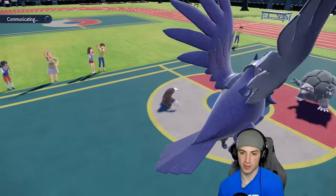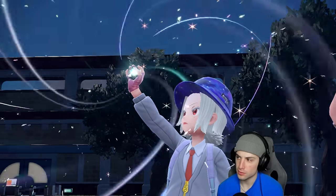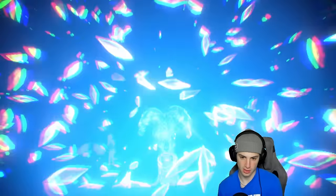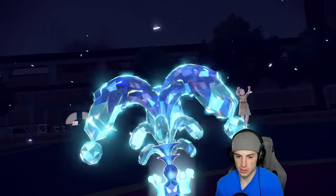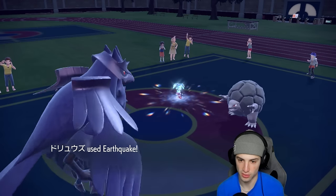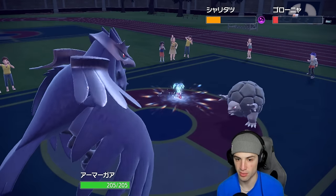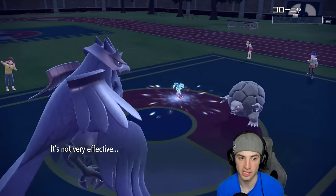We double down onto Golem in case it wants to explode. It's getting weird — Tatsugiri goes for a Tera into Water type. This is not Endure-Explosion at all; they're confusing me. EQ flies freely — should be super effective on Golem. Brave Bird connects and finishes Golem off — it's not very effective but it does the job. No more explosion threat.